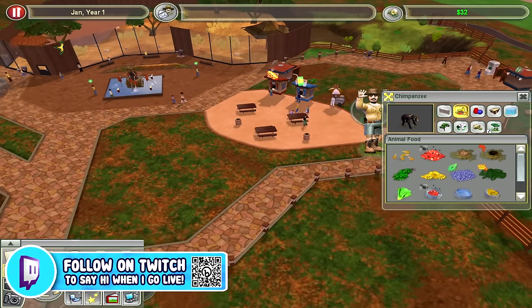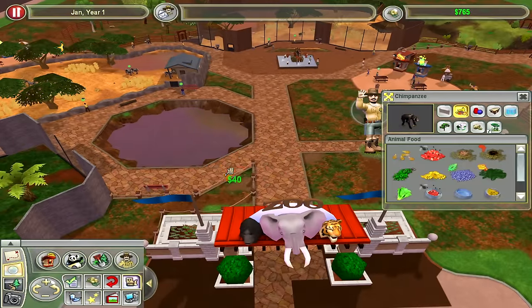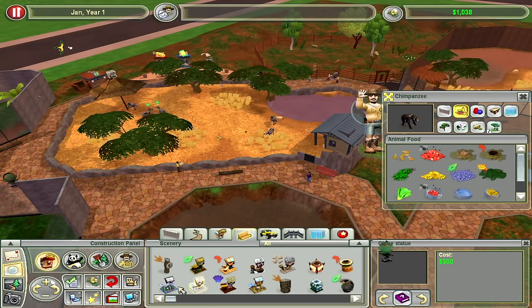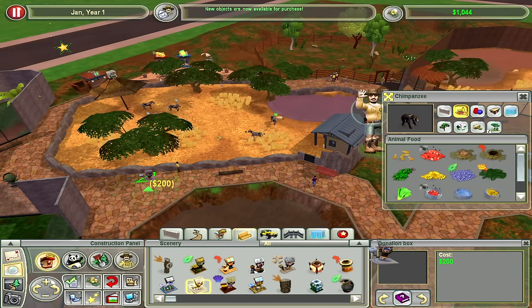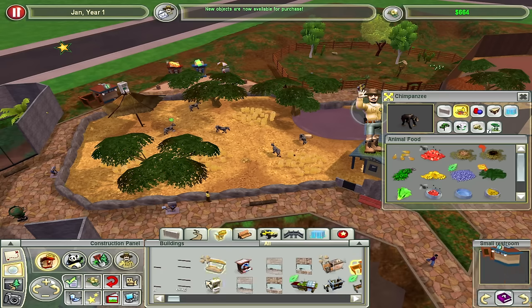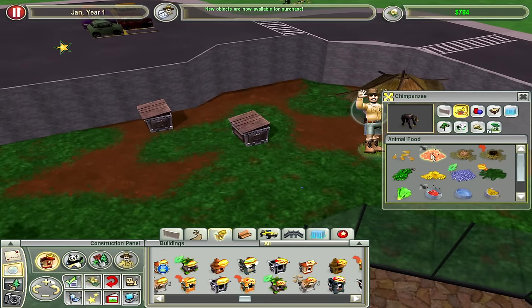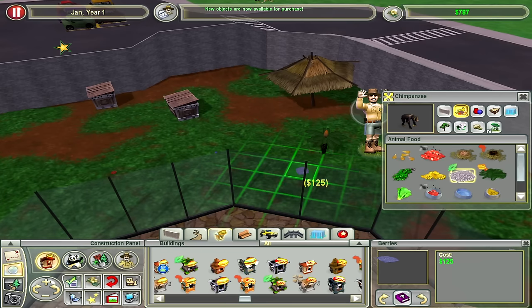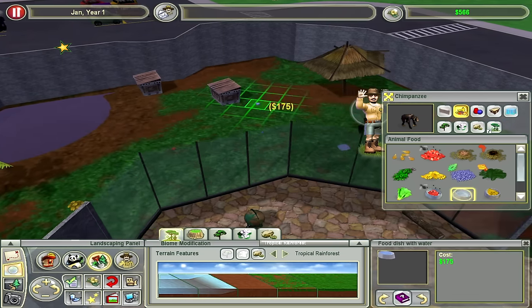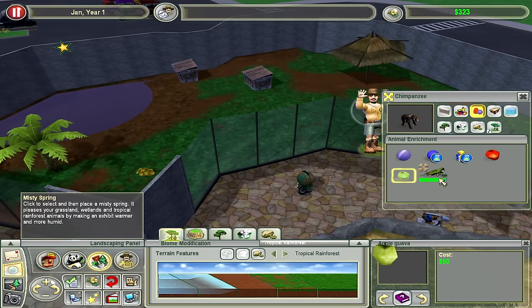Did I spend like $3,000 on paths? Probably. Once again a little bit of a low point for sure, but I'm going to sell some of these incredibly useless things. And then we desperately need a donation machine over here — nobody is going to donate if there's no donation machine. Also, I'm now a one-star zoo, which means new objects are available for purchase! We can get people some freaking hamburgers. Can I afford the flies now? Let's also give the chimps some berries. Bananas for a monkey seems ideal.